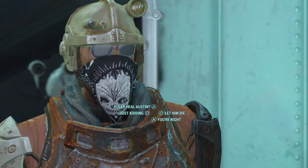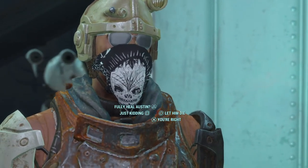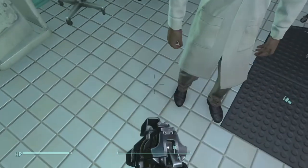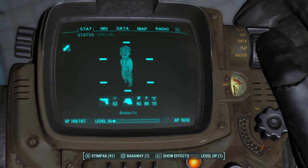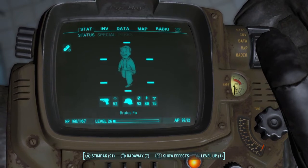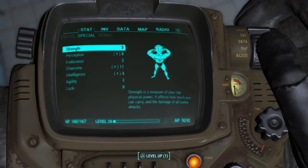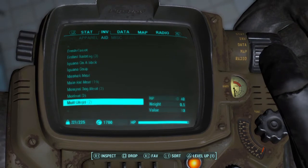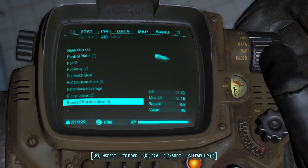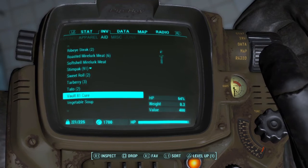What you want to do now is back up just a little bit, just so you're kind of out of the conversation, but you don't want to go too far because you want to get back into the conversation. After you get out of the conversation, go to your inventory and find — it should be near the bottom — the Vault 81 cure.